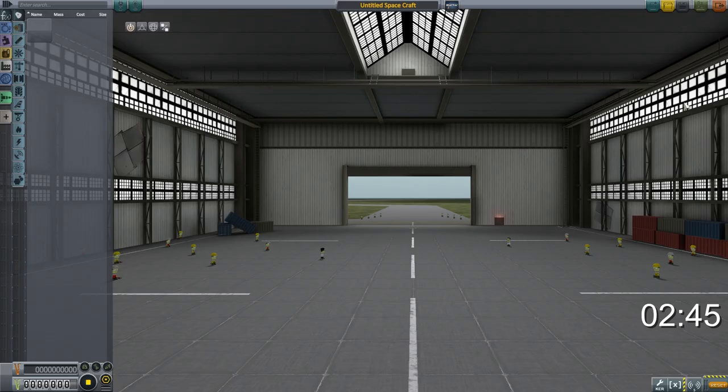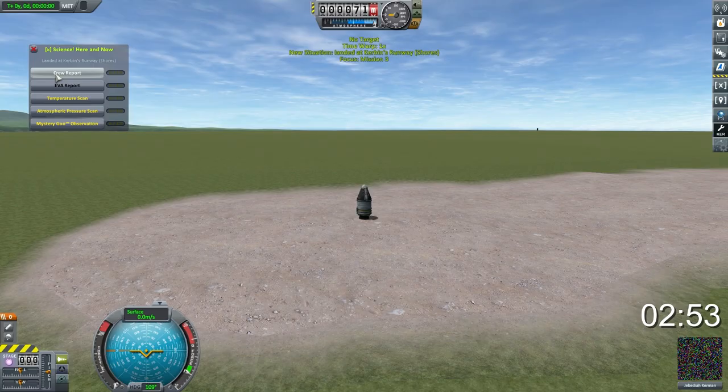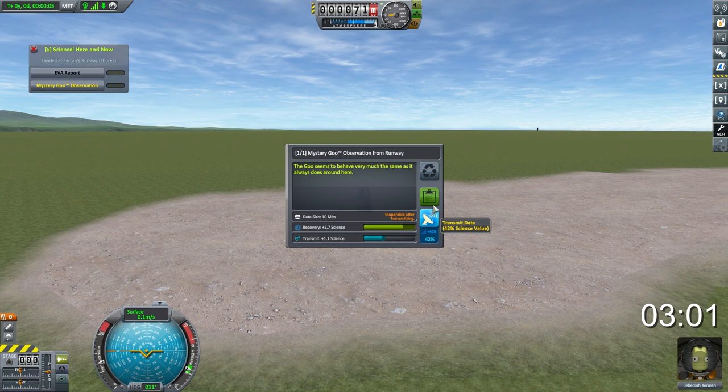We're going to select this vessel — which, oddly enough, is placed up there in the roof — and launch it on the runway. Now we're picking up all that wonderful science using all three of our science instruments, crew reports, and that sort of thing. We also need to grab an EVA report from here.